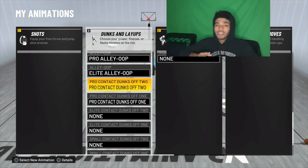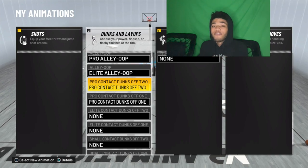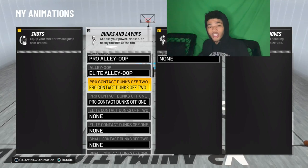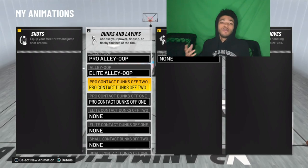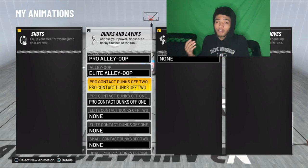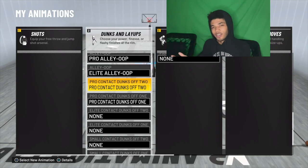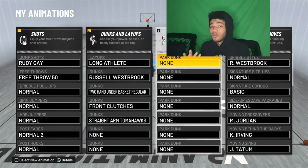The most important thing — I can't stress this enough — get every single contact dunk animation that you can get. For me I can get pro contact dunks off two and pro contact dunks off one. Get every single one available to you. That makes it so you're able to actually do contact dunks. If you don't have these equipped, you're not gonna be able to do contact dunks very often — you'll just drive into a defender and do some weak layup instead. Contact dunks are literally what makes slashers fun, so copy everything exactly that I have in these dunks and layups.